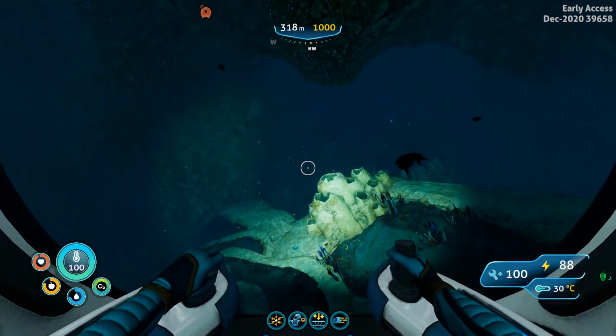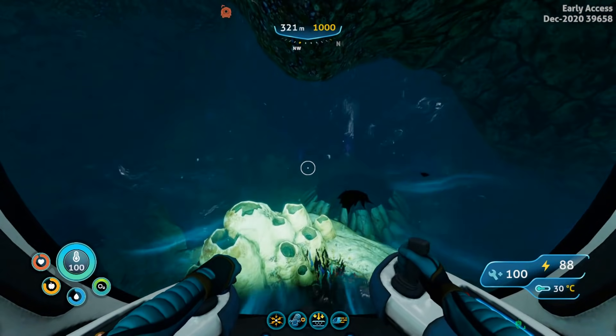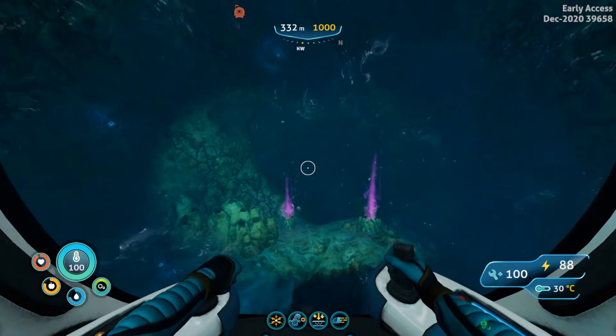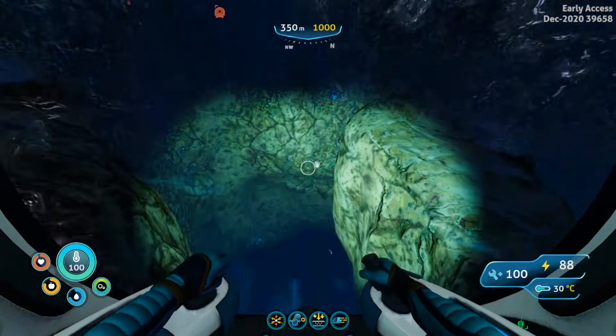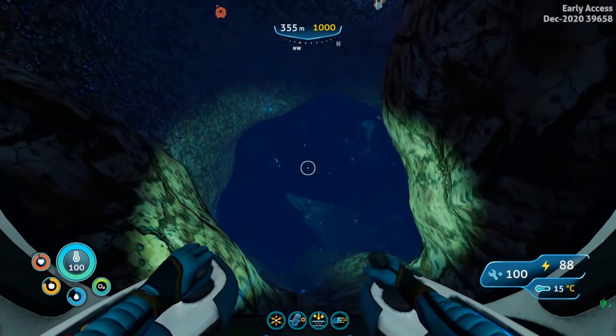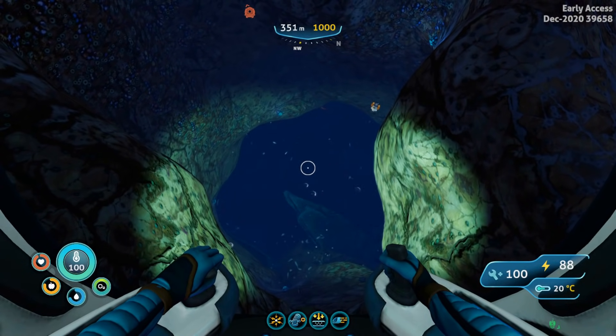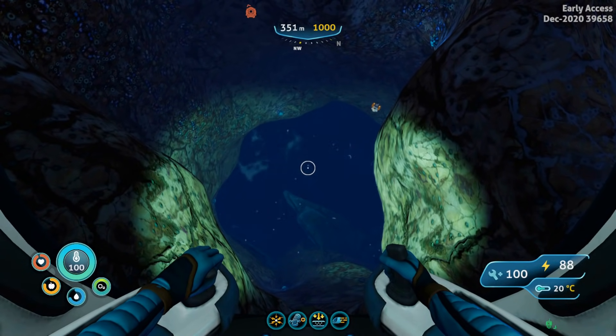Down here at a depth of about 300 meters you want to face northwest and this will take you to the entrance to the Crystal Caves biome. It can get a little confusing down in these biomes so it's not a bad idea to leave a beacon here as a safe point, basically to find your way back to in case you're lost.